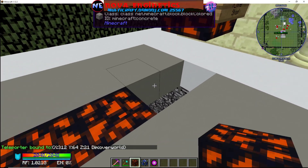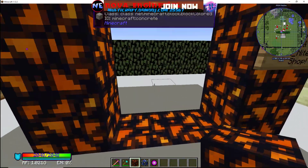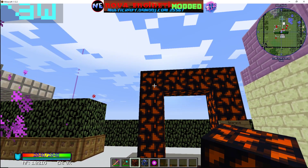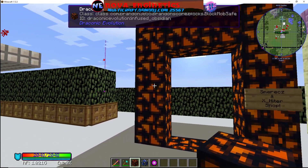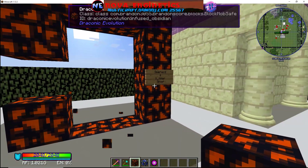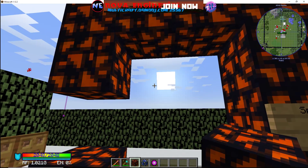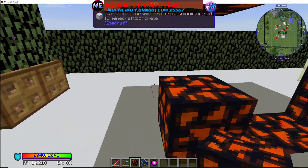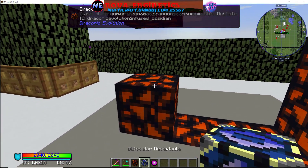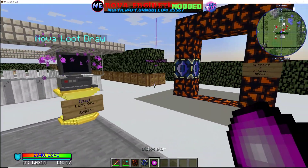You're going to need a couple pieces of infused obsidian. Build yourself a nether-like portal but with the different obsidian. You'll need to break one of the ends — here, up there, down here, wherever you want it. We always put it in the middle because it looks better and makes more sense. Go ahead and set down your receptacle.